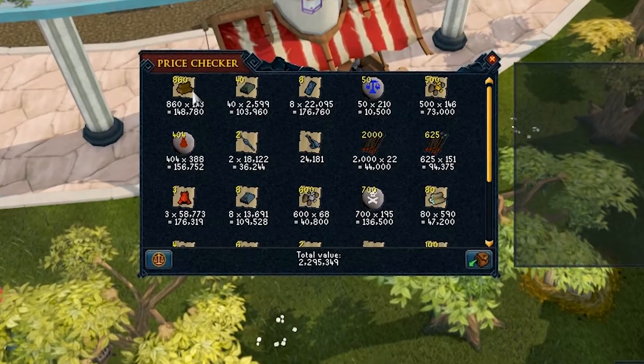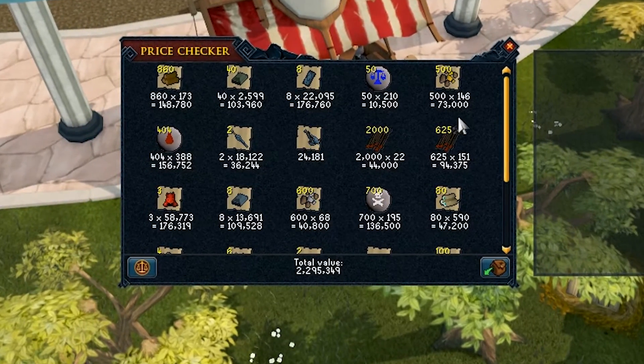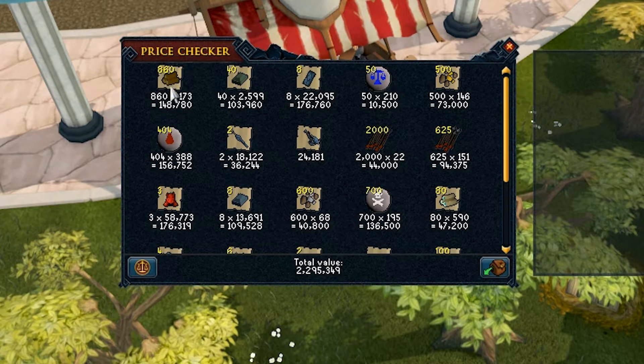This is without getting any of the good drops like the dragon rider boots, which are fairly expensive at the time. We did get lucky, however, getting three dragon helm drops, which I believe are about a 1 in 125 drop. So we shouldn't have even got one, let alone three.